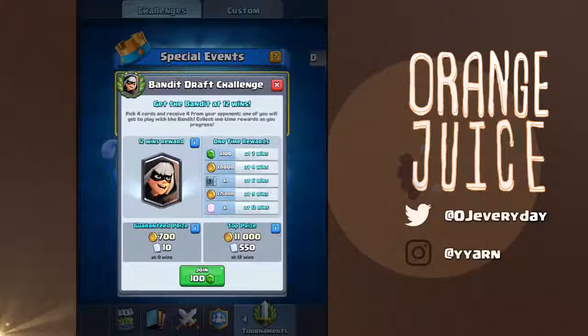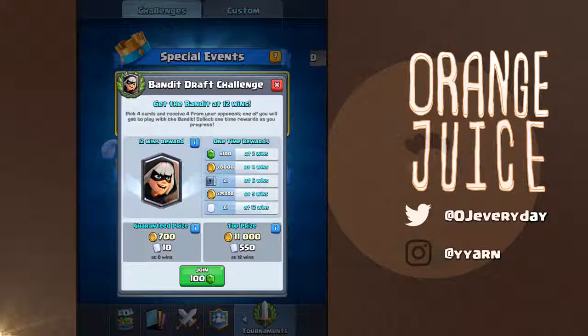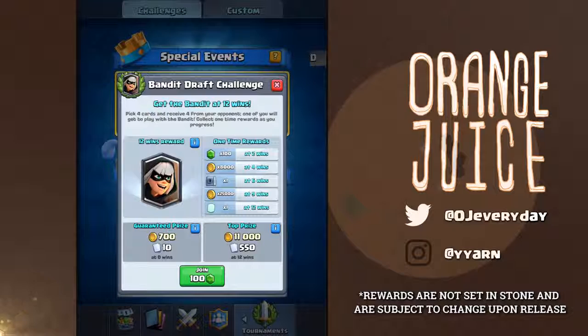The Bandit Draft Challenge has a few twists. Pick 4 cards and receive 4 from your opponent — one of you will get to play with the bandit. Collect one-time rewards as you progress. The bandit herself is releasing on the 24th, but the bandit challenge goes live on the 17th, meaning you can get early access if you can win at 12 wins.